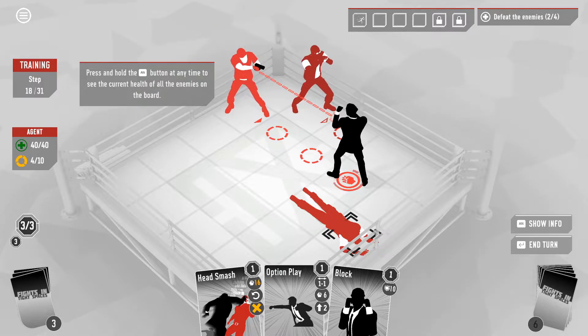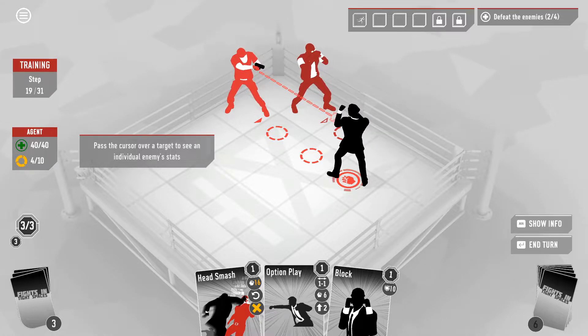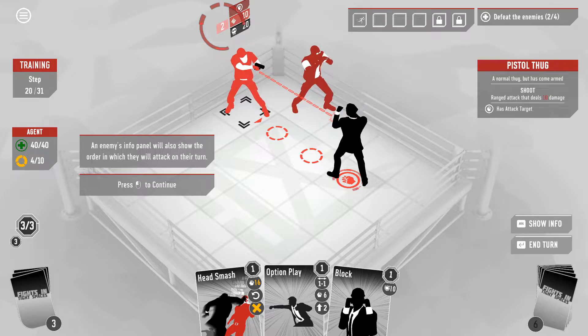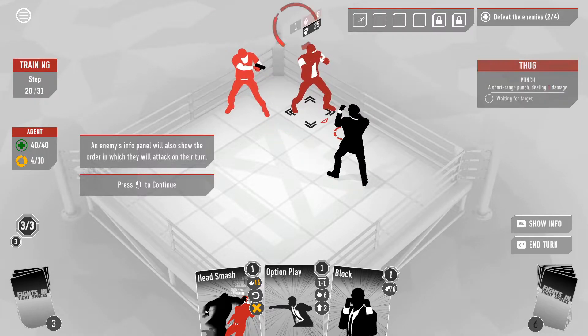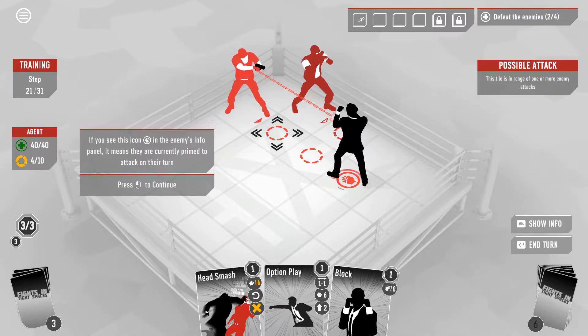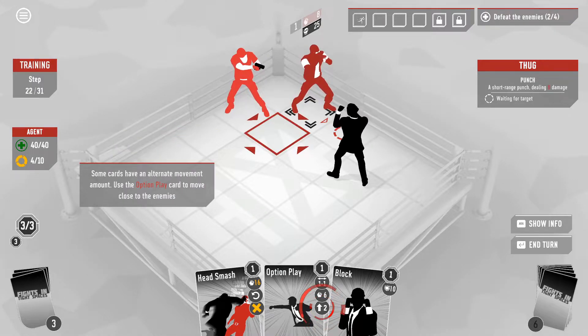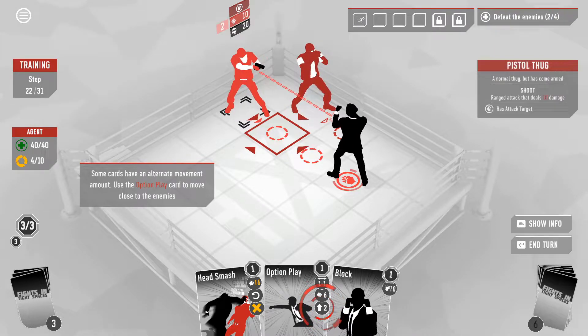Press and hold the alt button at any time to see the current health of all enemies on the board. Pass the cursor over targets to see an individual enemy's status. An enemy's info panel will also show the order in which they will attack — turn one, turn two. If you see the fist icon in the enemy's info panel, it means they are currently primed to attack on their turn.